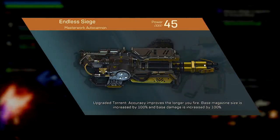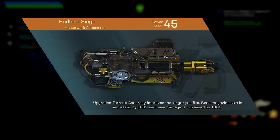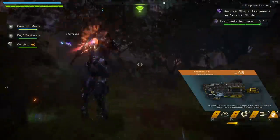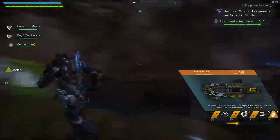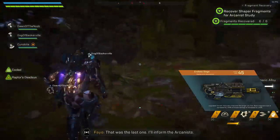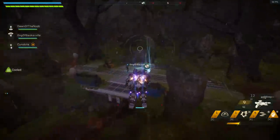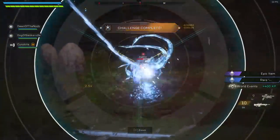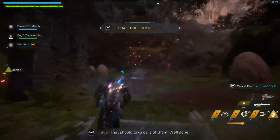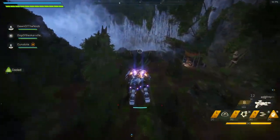Then Endless Siege, which has a boring Masterwork perk but a really, really strong one. It increases your magazine size by 100% and also increases your damage by 100%. The Endless Siege already did the most damage out of all the autocannons, and now it does a whole lot more. The bigger magazine size means you can fire for a lot longer too. Comparing Fist of Strahl versus Endless Siege is a topic for another day, but I think the Last Stand — requiring you to be on low health to benefit — just isn't worth it when these other weapons increase your damage for doing very little. There's no doubt both Fist of Strahl and Endless Siege output a metric ton of DPS.